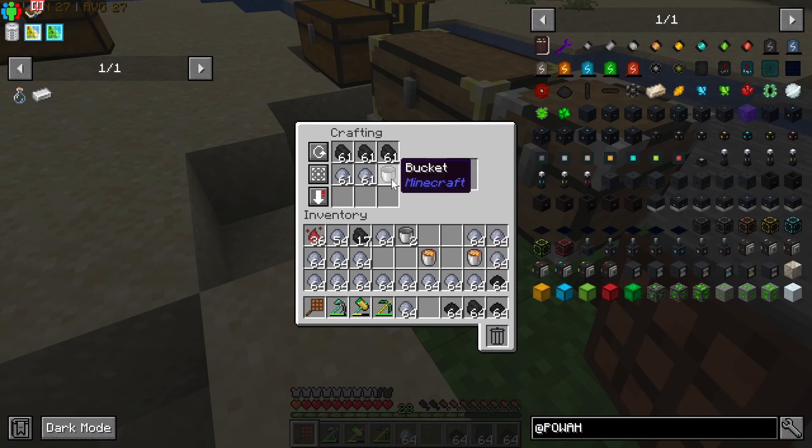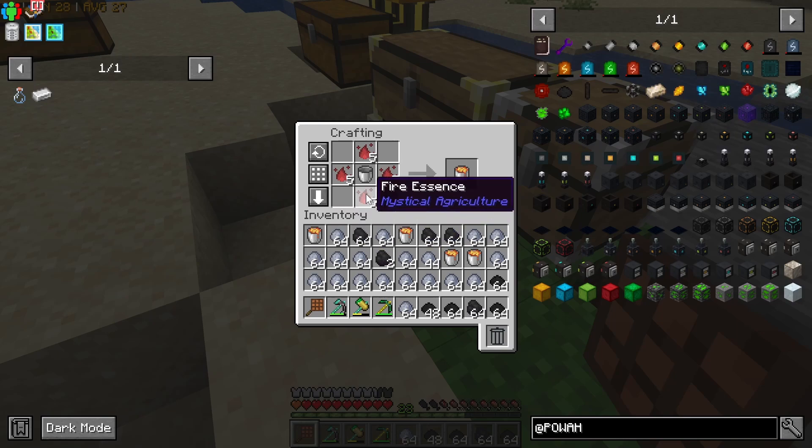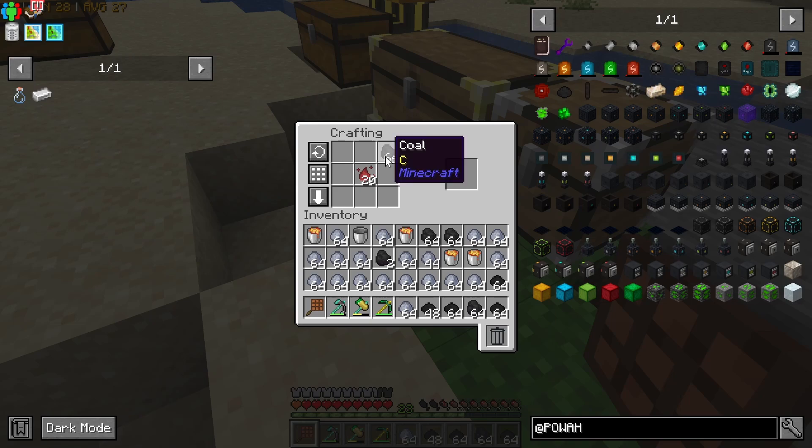Now we're just making a whole bunch of this dielectric paste, using lava buckets that are made from fire essence and these clay balls.